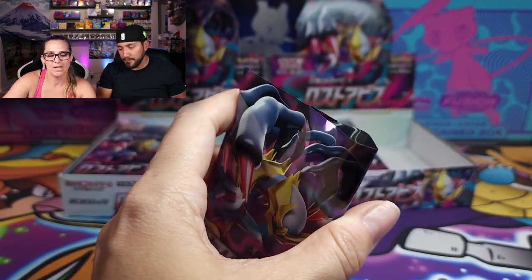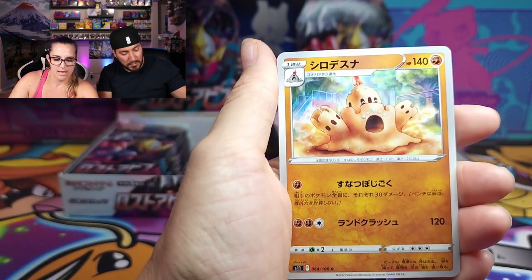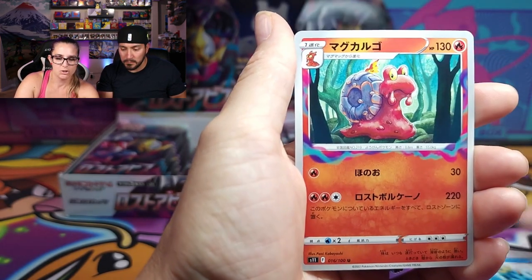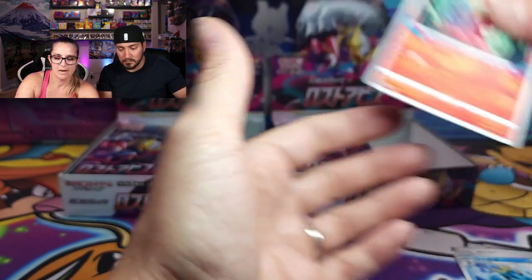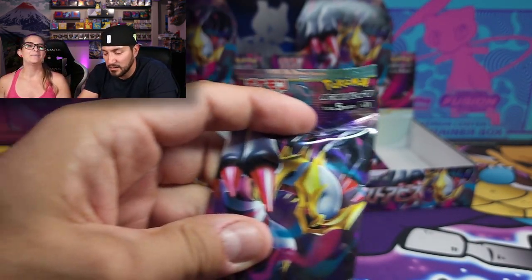Let's see what the left side has in store for me. A little Palossand, Corsola, Vulpix, Seadra, and Magcargo. I really hope that's not your secret rare though. Me too, because I really do want that Aerodactyl.